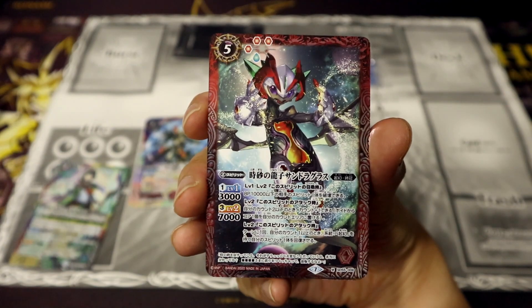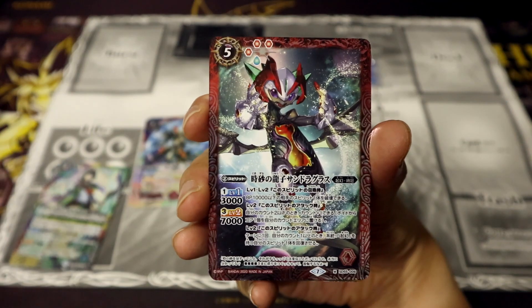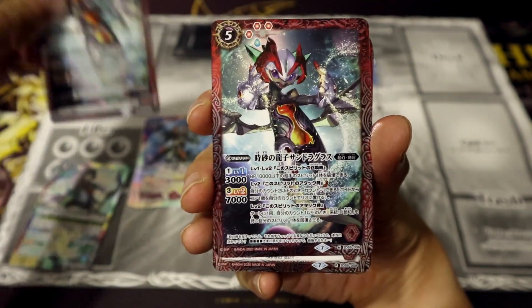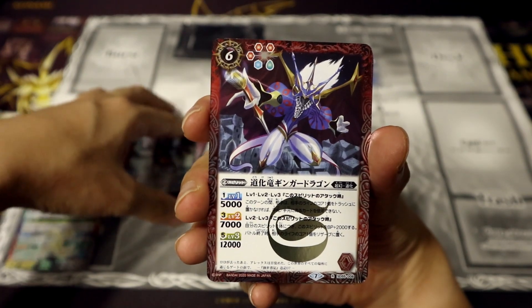Up next we have a Master Rare, the Sandraglass — it's kind of like a little baby dragon with an hourglass design on his chest, pretty cute and a really cool design as well. We've got two copies of that.